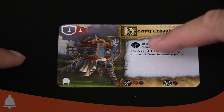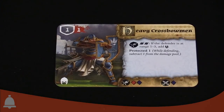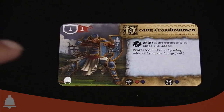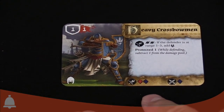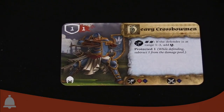They have a pretty cool ability. First of all, if you're attacking them at range one to three, you're adding some extra stuff to your damage — that's a panic result. Secondly, while they're defending, you get to subtract one from the damage pool, so they're like stealth defense two in a way, as long as you can roll decently. Another big thing: they have two dice for their range attack — one red, one blue — and a melee attack of one blue, so not the greatest but not useless.